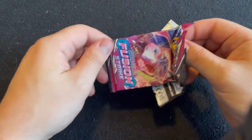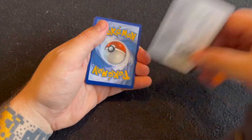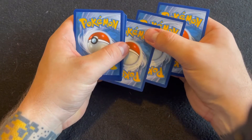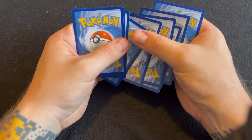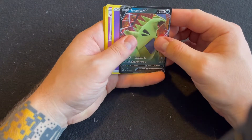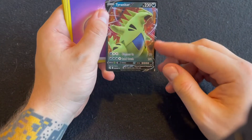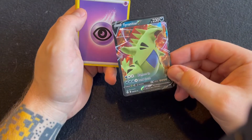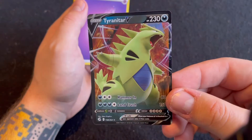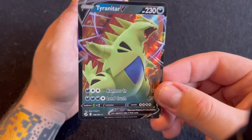I love opening Pokemon cards, it's so nostalgic for me. So let's pull out one, two, three, four, five, six. There's Tyranitar — Tyranitar, that is a cool-looking card. It's a V. They never had these growing up. What a sweet-looking card. I don't know if this is worth anything — this could be the rarest card in the pack, but it looks really cool and it's staying in the collection.